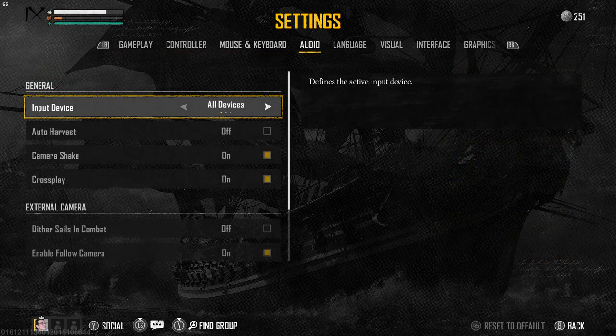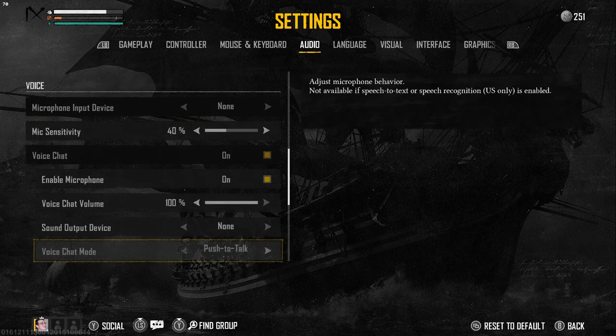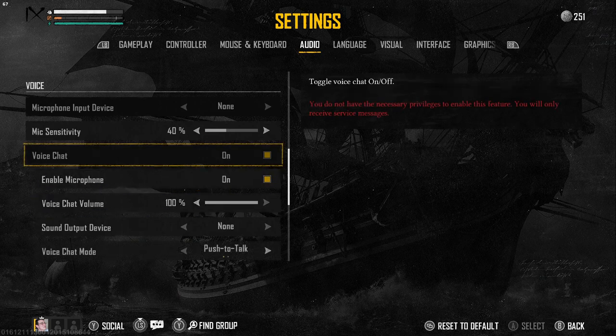So if you go to the settings and then switch to the audio tab and scroll down a little bit, we will find the whole voice section, which includes the voice chat option over here.